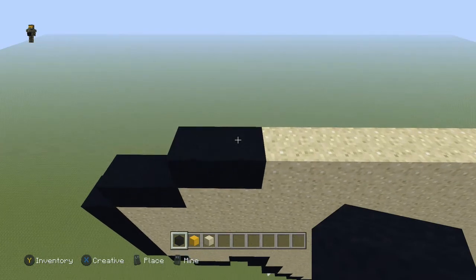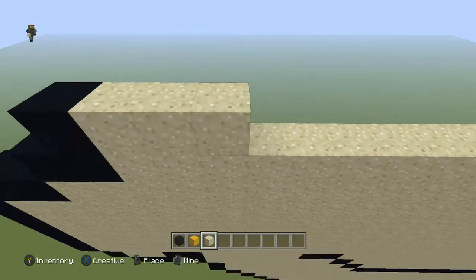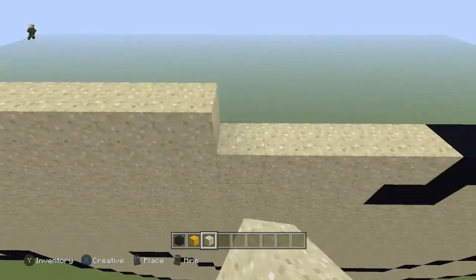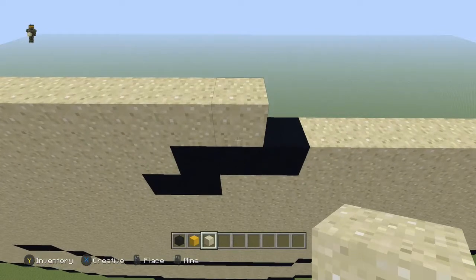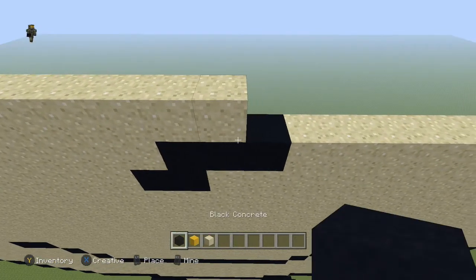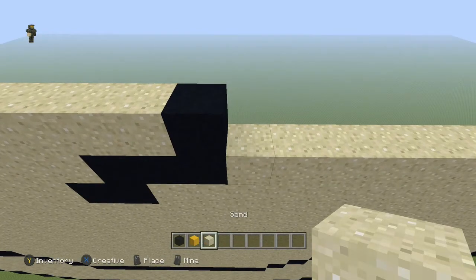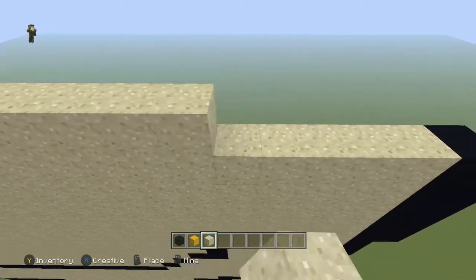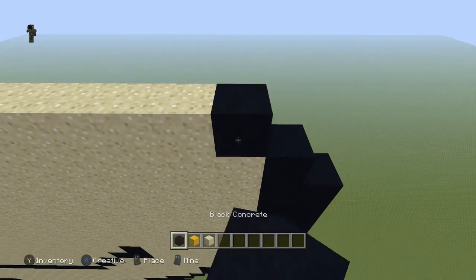Next row, come to the end and place a black, then take the sand all the way over until you get to the second black block — the one in the middle of those three. Place a black, take the sand all the way over but leave that last one open, and place a black one there.